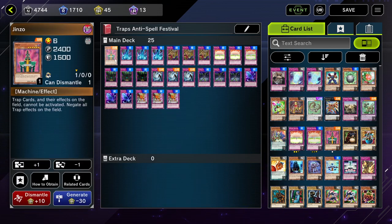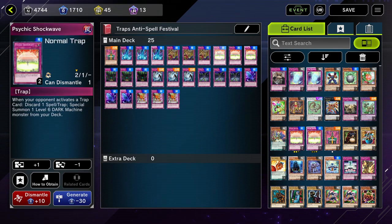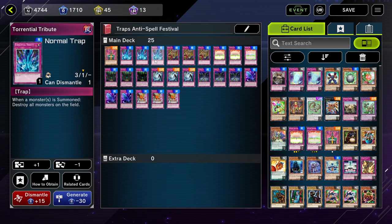We're going to be running cards like Jinzo. Jinzo negates all trap effects on the field. There's actually a trap card that can search out Jinzo — it's called Psychic Shockwave. When your opponent activates a trap, and since this is a trap event, there's going to be a large majority of people using traps, this card's going to be very live. You just summon Jinzo from your deck.